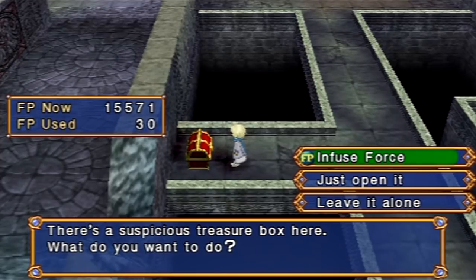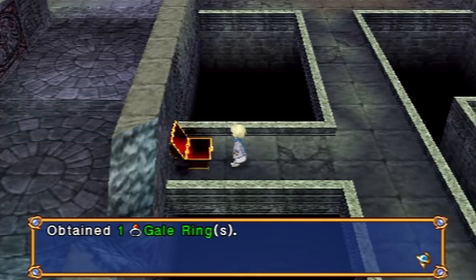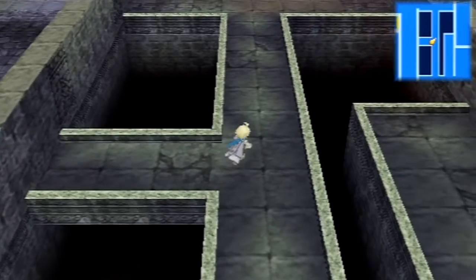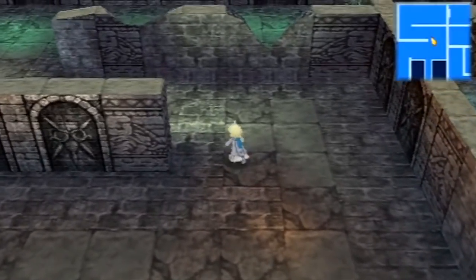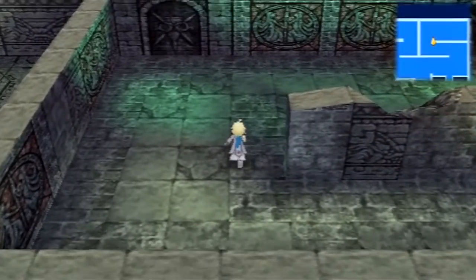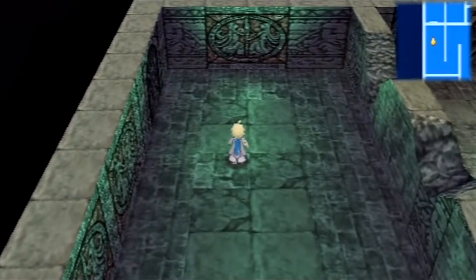Well, it's not the Big Three in this game, but anyway — in this chest, if we infuse 30 Force Points into it, we get a Gale Ring. If you just open it, you get to fight a Mimic and you'll get a Sun Breach instead. Neither of them are very good or worthwhile.